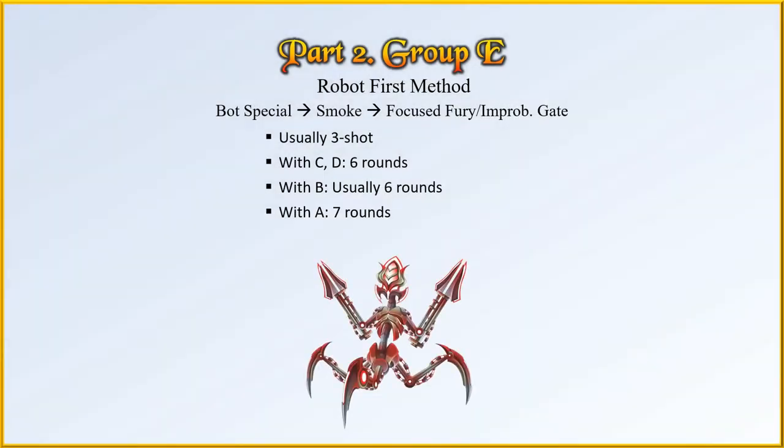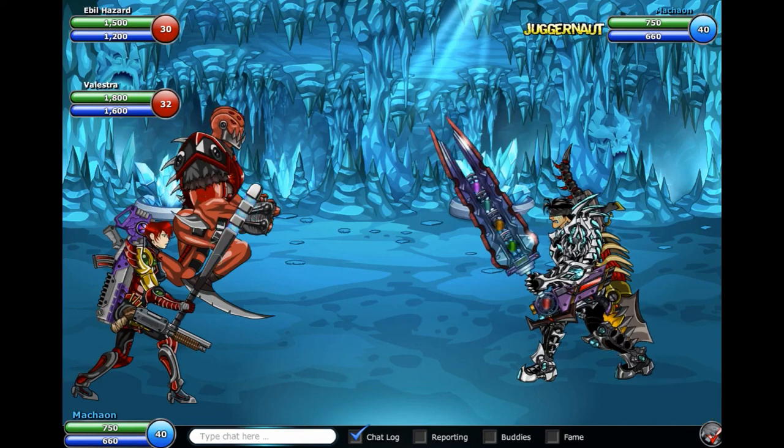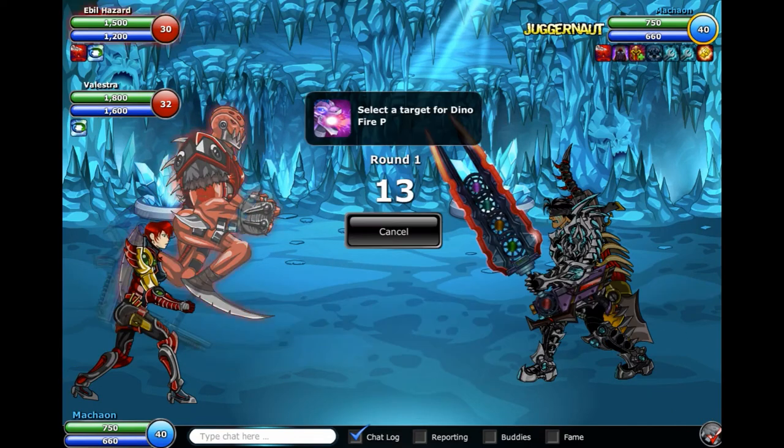The Group E NPCs include Dragonoid Spawn and Evil Hazard. They also have very low health and can be killed just as fast as Group F in every case. The reason why they're in a group of their own is because their physical defenses are insanely high, which makes them a bit more tricky to deal with. So instead of Smoke, Blood Bullet, and Focus Fury to kill them, I'd like to do something a bit different called the Robot First method.